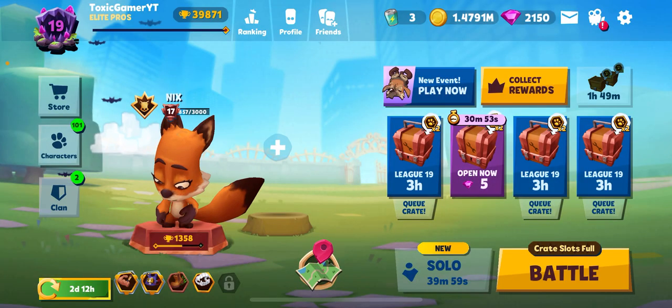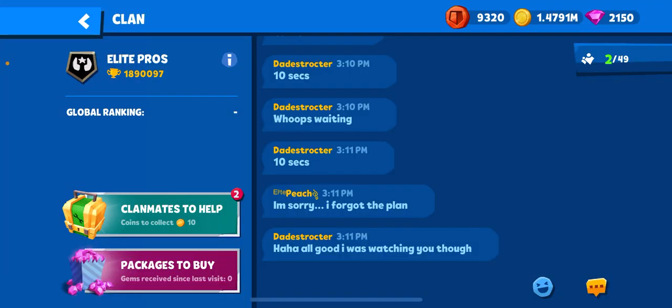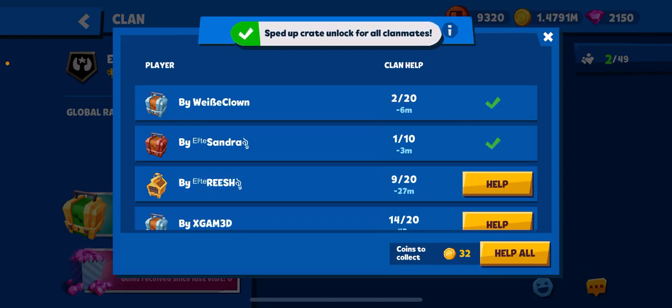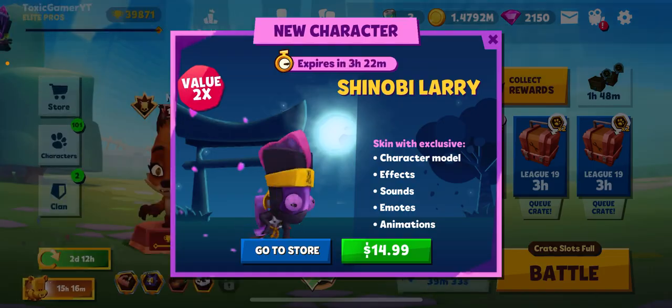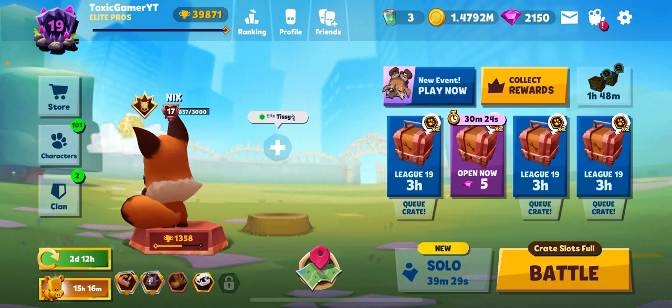That wraps up the gameplay. Early game: land at igloo, museum, or cave. Mid game: if you don't have any medkits, play passive. If you have one or two, look around for people depending on your level and trophies. If you're GM5 and only level 17, be more passive. Around 1,350 trophies at level 17 is not too bad.